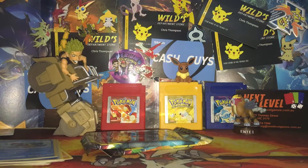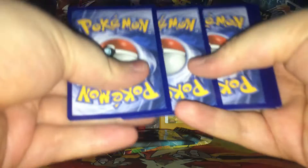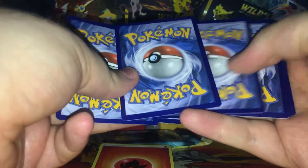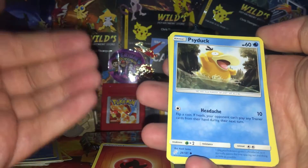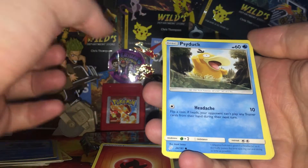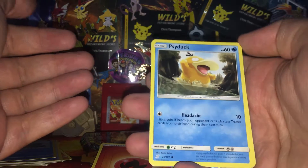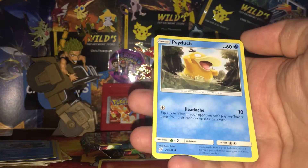We got a white code card - that's always a good sign. I've got a GX, I can feel it. You can normally feel the front of a card when you're doing the pack trick - it'll be textured or glossy.